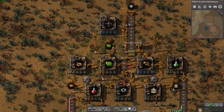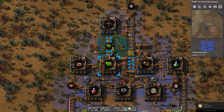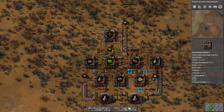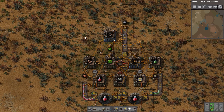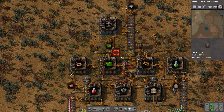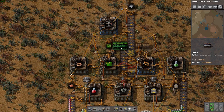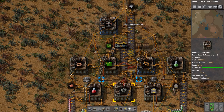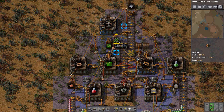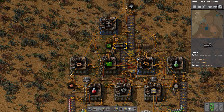It looks like we may have to move the pole or else there won't be room for an inserter. So we're going to move the electrical pole to right there. This is throwing off my electrical pole symmetry a little bit, but that is something I'll have to get over for now. Then we could even take a splitter, put it right there, and that way this line can still continue on if we need the iron gear wheels for something else.